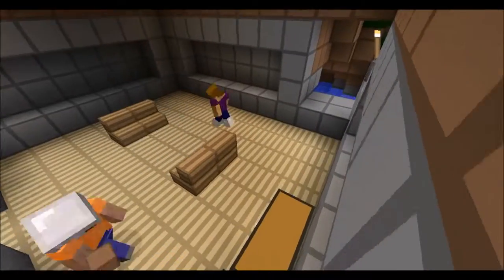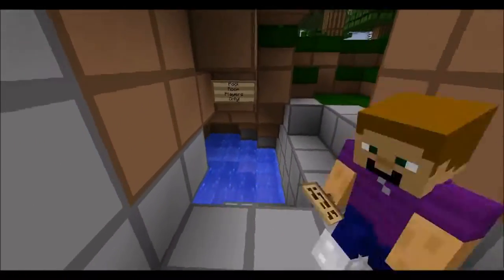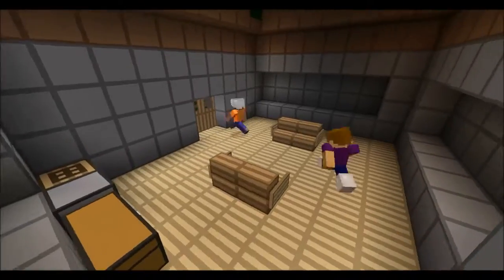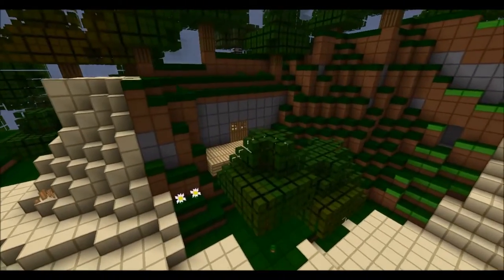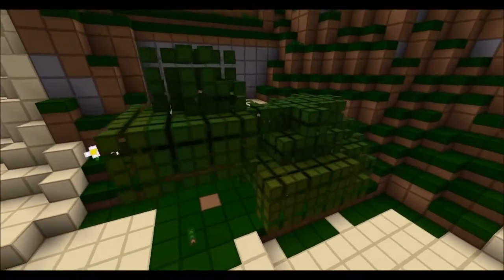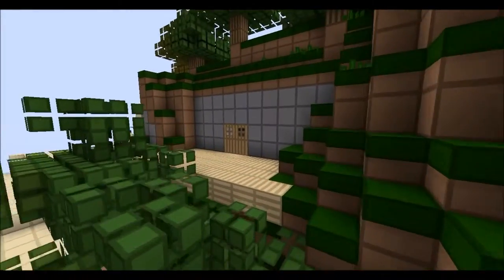This is called Camera Studio Mod for 1.5.2. We've been using the new launcher but we weren't using 1.6.1. Right now you're seeing the outdoor area.